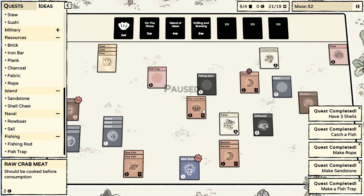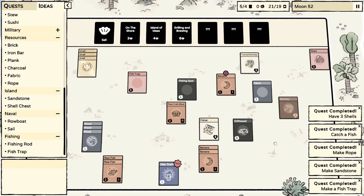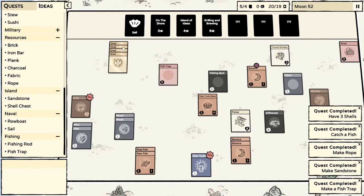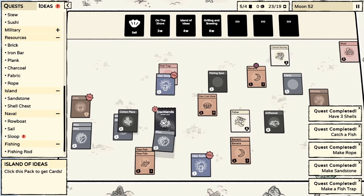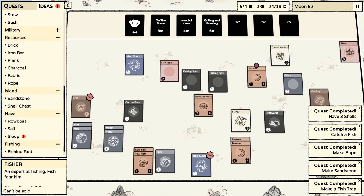This is raw crab meat - should be cooked before consumption. We need to sell something. I'll sell one wood and get some more island of ideas. Oh, we got a sloop! Two plank, one sail, one villager - can carry 10 cards, needs a villager to start sailing. I like this mechanic - this is a really cool mechanic.